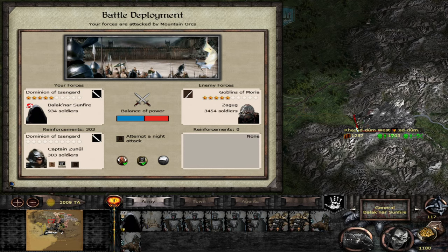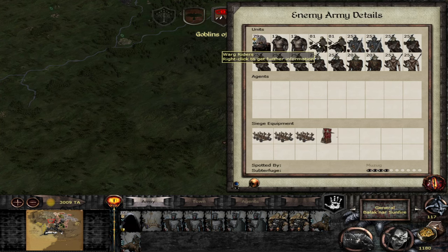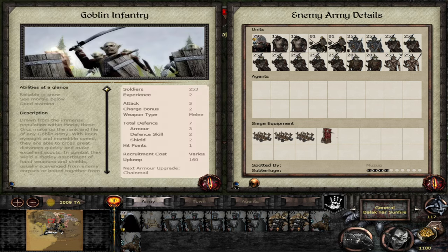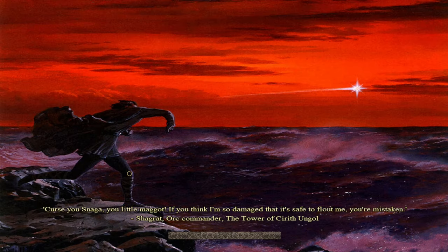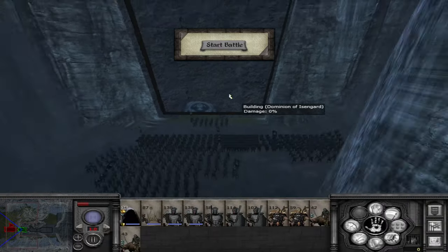This is the doom stack — two trolls, some warg riders, lots of goblin infantry, fifteen units total. The trolls are decent. We've only got one unit of pikemen, that's tough. I think we'll have to use the Bane Guard, and we do have Captain Zunul with some extra troops. Once this army's dead, Moria is basically done on that side.